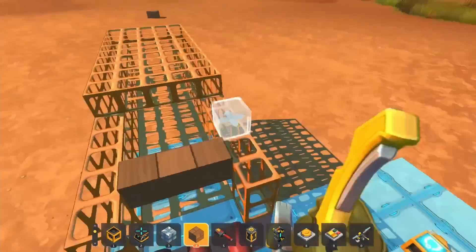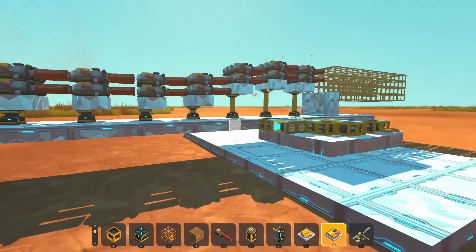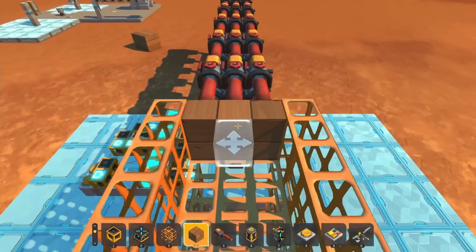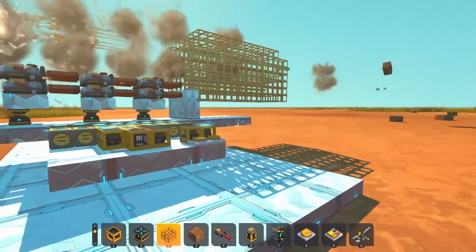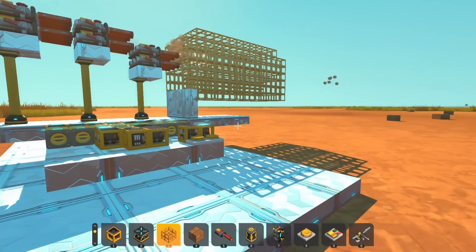I tried loading up a block and it seemed to launch it pretty far — there was definitely way more firepower than I needed. I made a few upgrades: I made the pistons expand further and also doubled up the amount of guns I had, just in case the projectile deviated a little bit. Trying the larger block, it seemed to go pretty far, so I was pretty happy with the results.